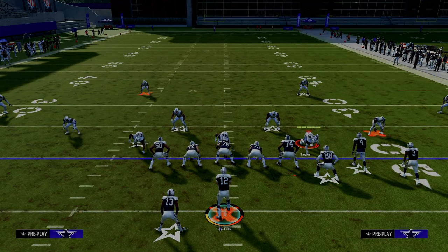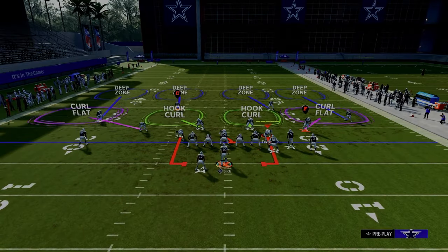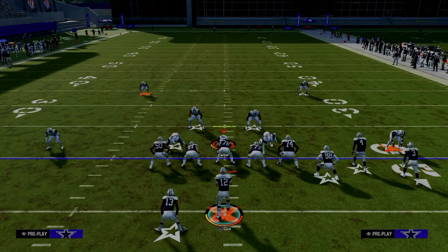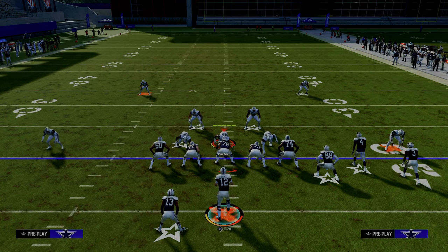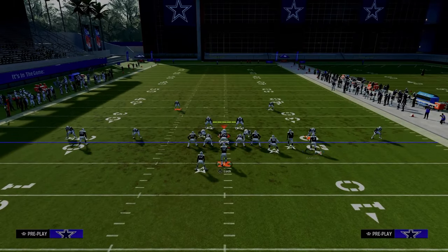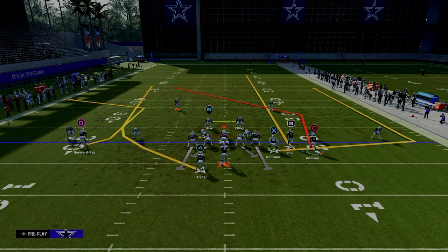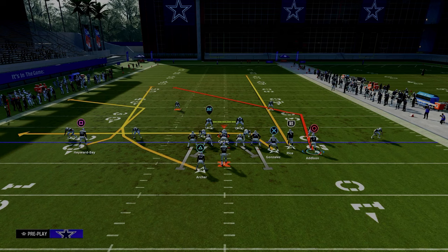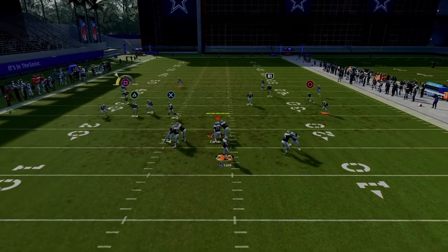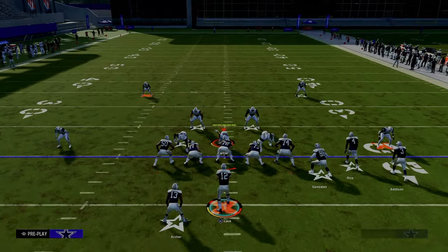This leads us to our third setup of double post — a really effective little play call that does a great job attacking cover four or cover three to the left. We're trying to attack hard flats to force them to play cloud flats, which opens up other stuff for our offense. The way we do this: streak the slot receiver, wheel the running back, and then either block-and-release, drag your tight end. Right off the snap, we're looking left — can we throw that wheel early? Then we look to the C route.